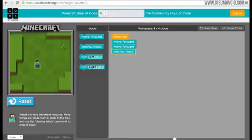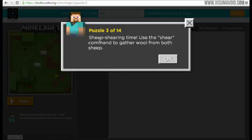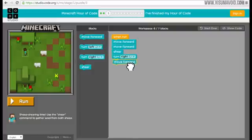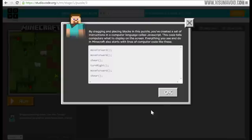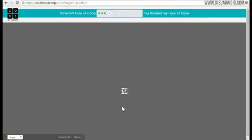The beginning puzzles, like the first seven, are really easy. Puzzle three: sheep shearing time, use the shear command to gather wool from both sheep. We need to move forward twice, then use the shear command to shear them, turn to our right, move forward again, and shear again. Let's see what that looks like in code - pretty simple at the moment. We run, shear one sheep, then go down and shear the other one.